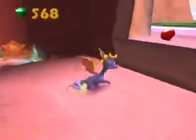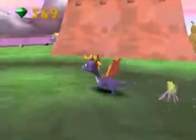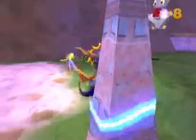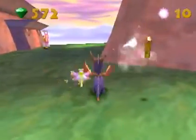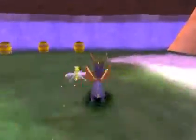This is the level where we can actually glide - and obviously we can glide in all of the levels, but this is where it's actually useful. We killed ten now, so we just need one more enemy to activate the pyramids.